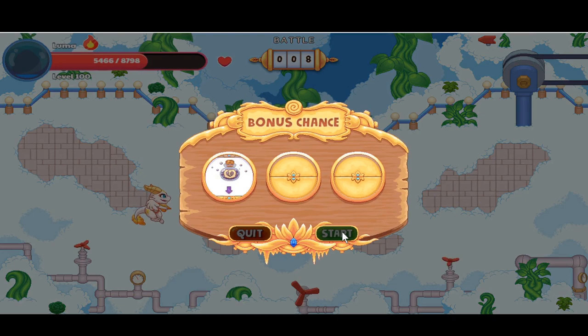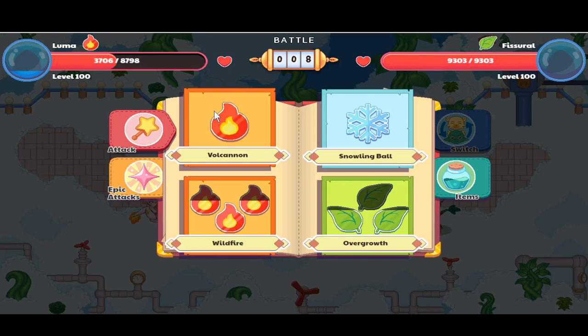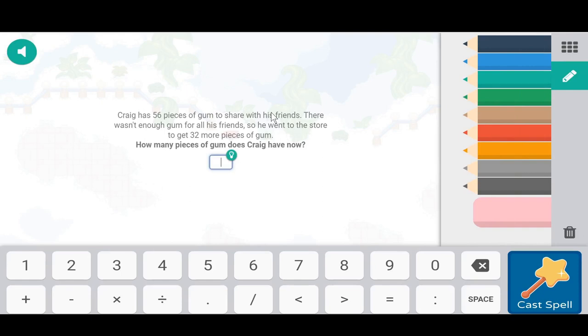We got a morph marble this time! Battle eight: we got a drain, another drain, and a heal. We only have 3,706 health — this Sentinel is going to take us out in no time!